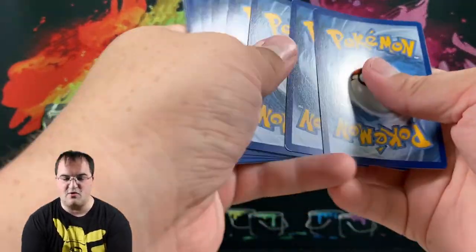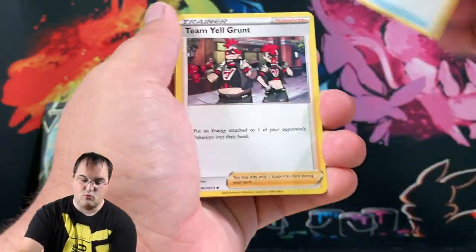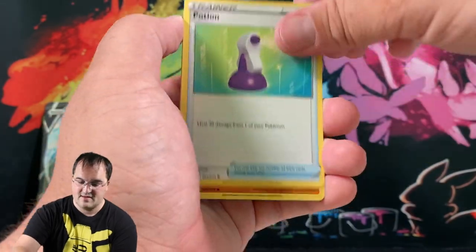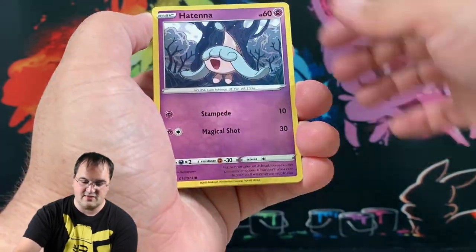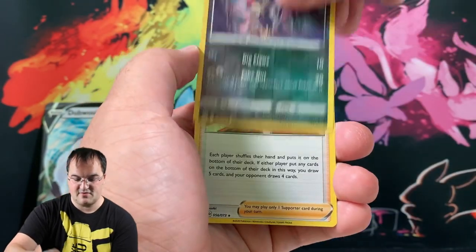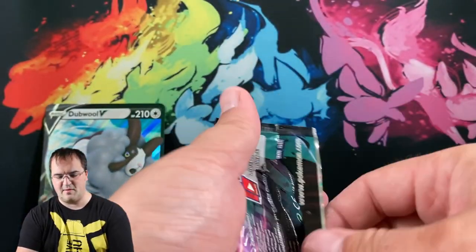Champion's Path has been a lot of fun to open. The holiday sets, I think, are just fun in general — they're always very collector-focused with a lot of cool artwork. I'm really excited about the set coming out in February, the 25th anniversary set. Hopefully it'll be the equivalent to the Japanese Shiny Star V, which is coming out soon — I think it's November something. By the time this video's released, it may be already out.